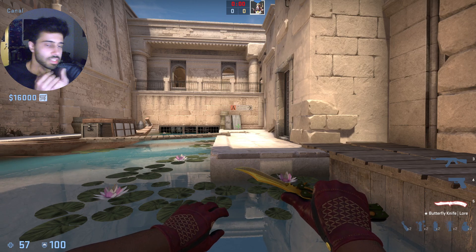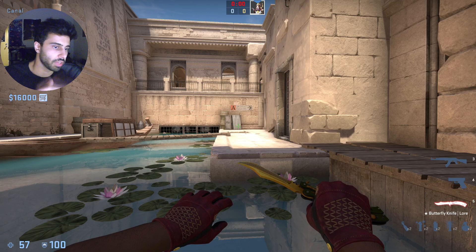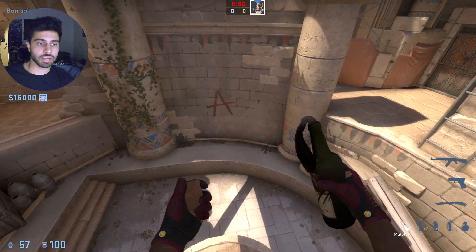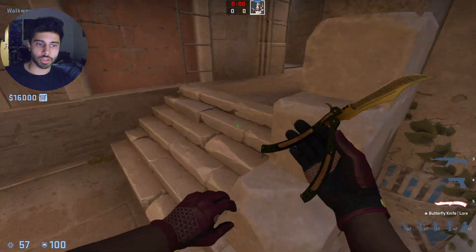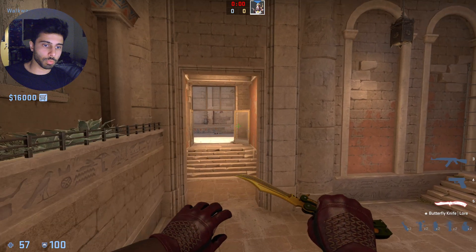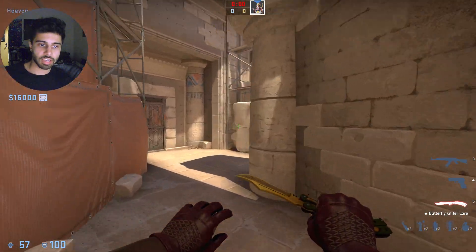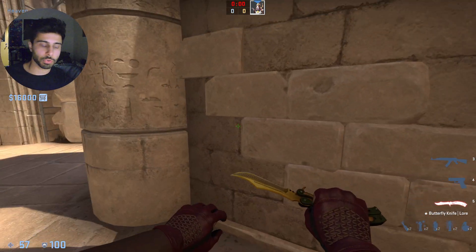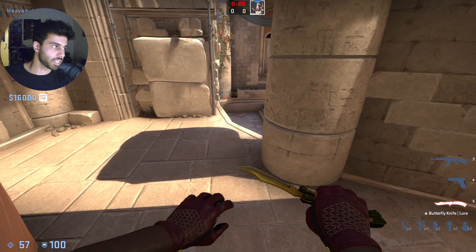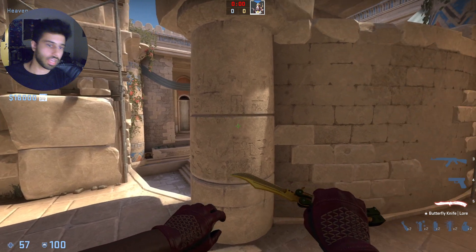I'm going to discuss a second way of executing a site. The rationale is you isolate the site by Molotov-ing here, Molotov-ing here, and then smoking here. These two Molotovs land, which means any A anchor playing behind this is forced to give up the site, and then you can clear the site. By the time the mollies fade, you know the site is clear, and you can post up on these angles as you're planting the bomb.